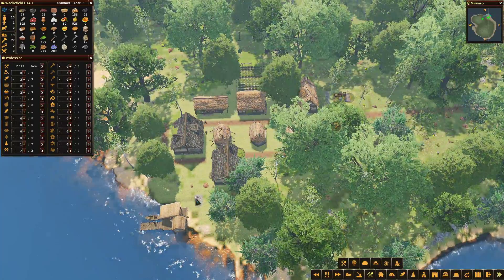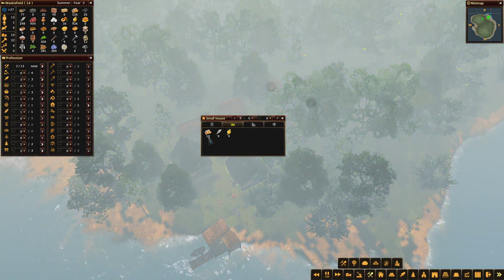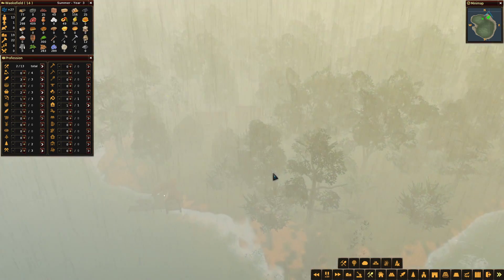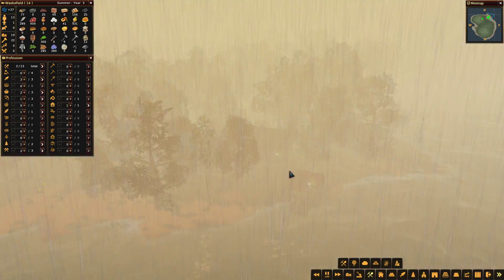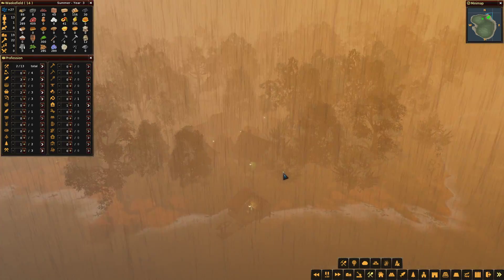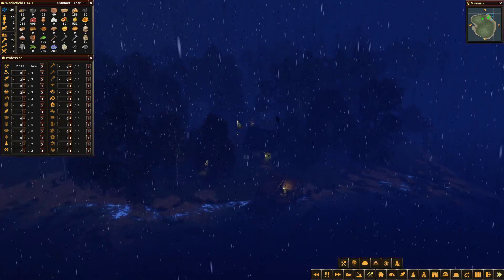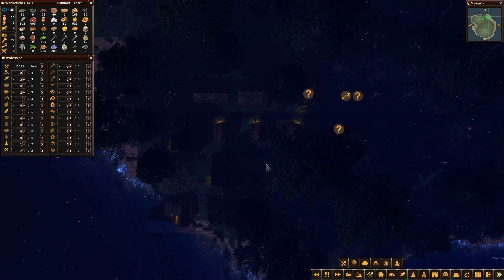We've just got 305 fish - people must really like fish. What's in the inventory in this house? We've got firewood, fish, and vegetables. The bad weather comes in pretty quick. When there's bad weather and you've got buildings that are higher up, they're more prone to being hit by lightning and they can catch fire. To put out the fire you need to have a well, so it could be good to have a well up here.